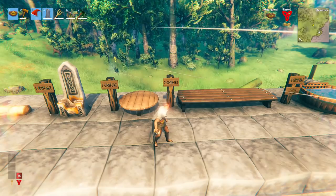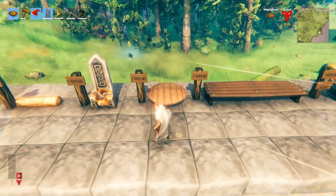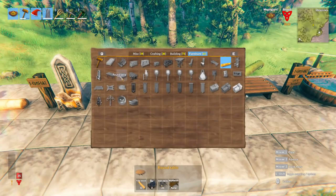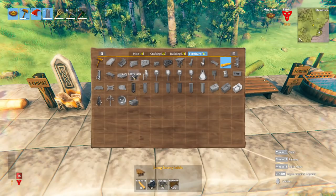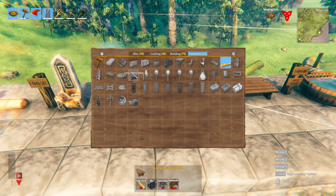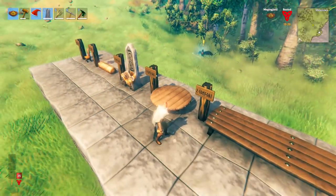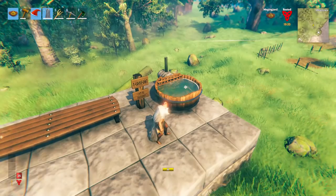There are two new tables in the Hearth and Home update and both provide the same amount — two comfort. You have the round table and the long heavy table. The round table requires 10 fine wood, two tar, and 20 iron nails. The long heavy table requires 20 fine wood, two tar, and 20 iron nails. Both look awesome, but these items do not stack, so you'll get two comfort whether you have one table or twenty.